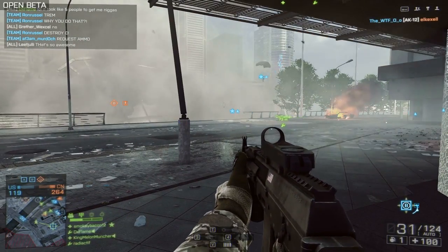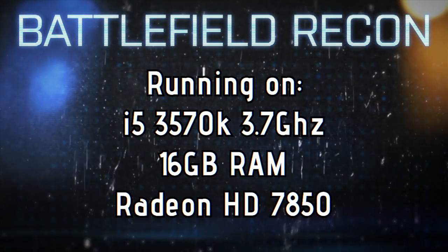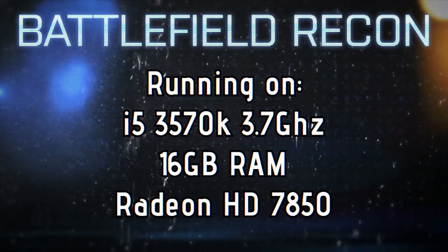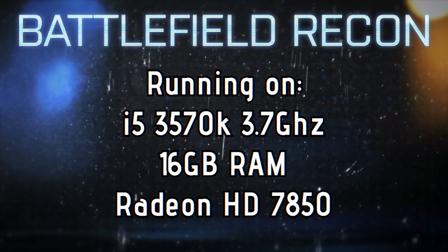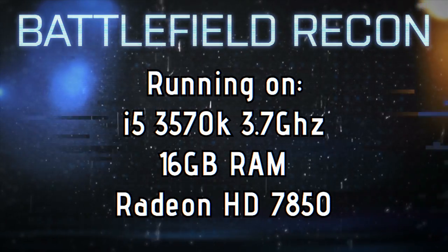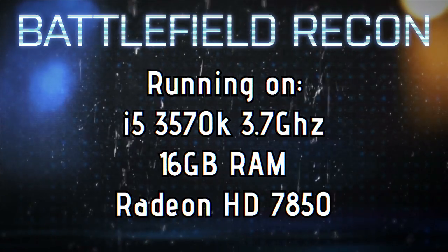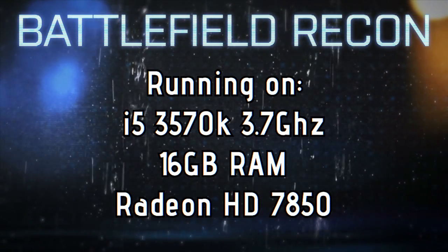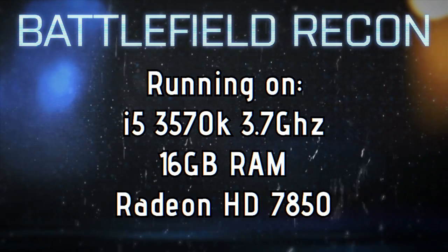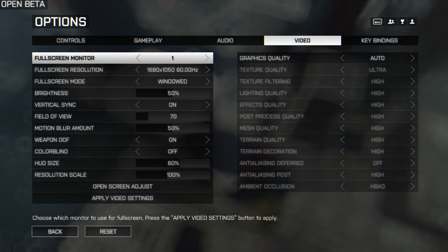What we're also going to reveal are the specs we're running on, because it's a nice comparison to next-gen systems. We've got a quad-core processor, 16GB of RAM which is above what DICE are recommending — that's double the RAM they recommend. Our graphics card is a Radeon HD7850, which is slightly below the recommended Radeon HD7870, but it's pretty close, so we're running on a pretty reasonable, good-ish PC.